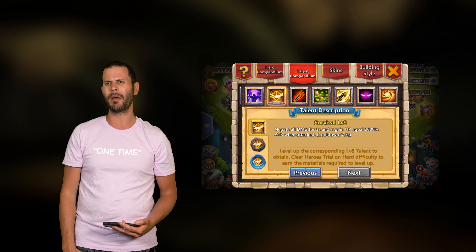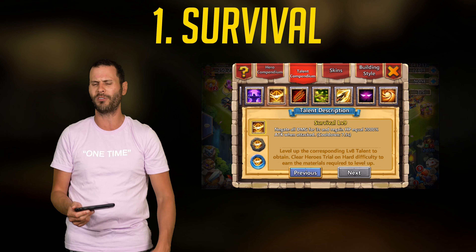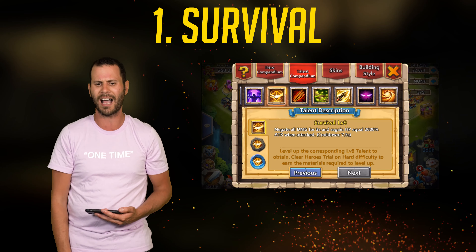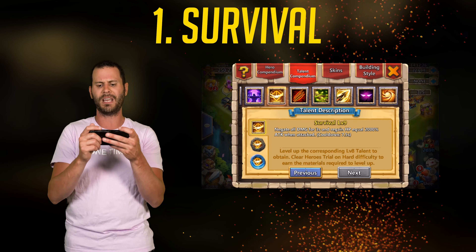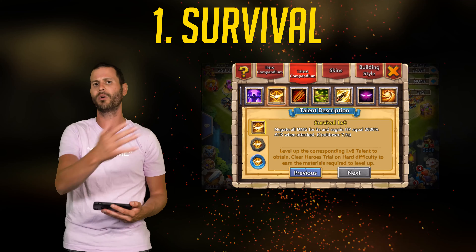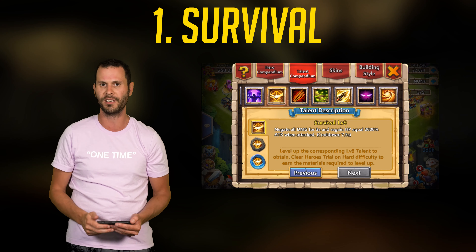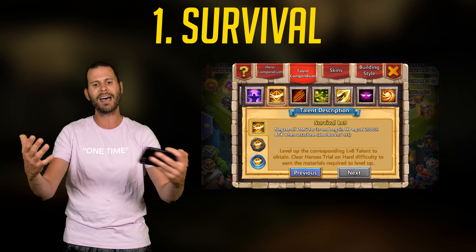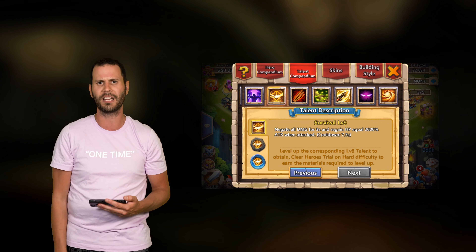The best Insignia for Levanica — pretty much every time no matter which talent I'm using — is Survival. I don't ever use Survival as the main talent because it's an easy Insignia to get and the stats are really solid. It negates all damage for 3 seconds and regains HP equal to 2,000% attack when attacked. This is basically a secondary heal for Levanica — not only does Magma Form heal him to 100%, so does Survival. So you have two options to fully heal him, which is insane.